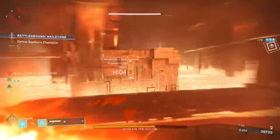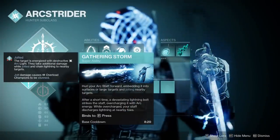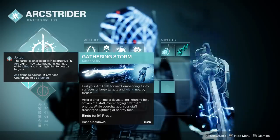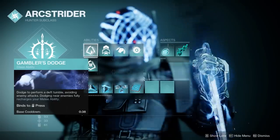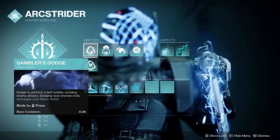Starting things off with the subclass, we have firstly Gathering Storm as our super, because this is one of the best supers in the game. Of course we're going to use it. After that, you need Gambler's Dodge, because dodging near enemies fully recharges your melee ability.